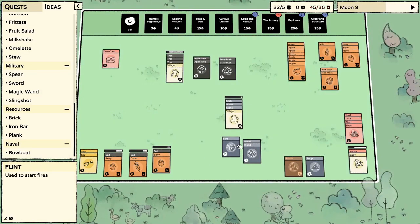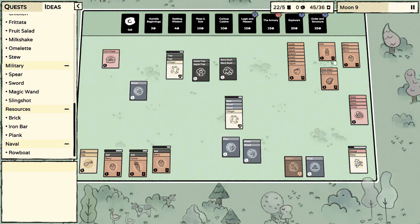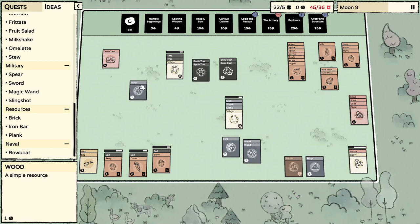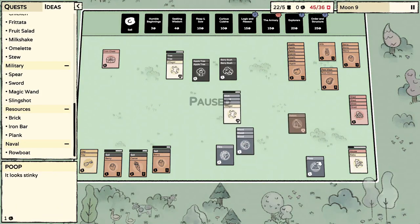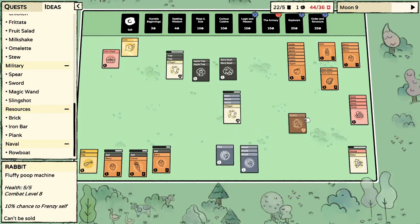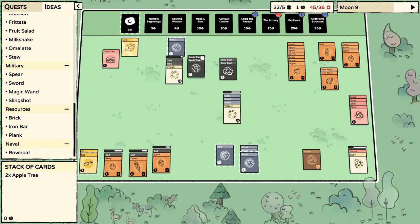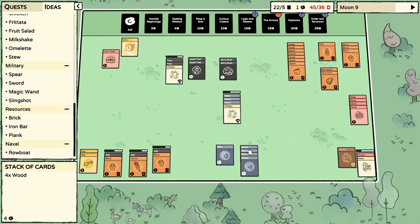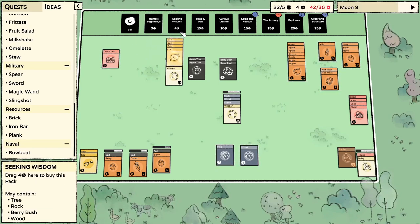We want those sheds like non-stop. Once we convert to warehousing if I run out of room I can just sell them. We got another wood — come on flint baby! I know we're not going to get flint out of trees, but I can still hope, I can still dream. I could still murder this rabbit. Tons of wood boys! Let's go for another humble — seeking wisdom.